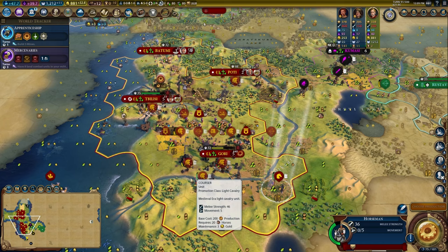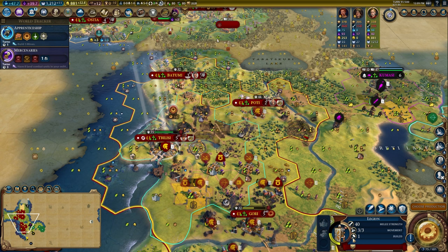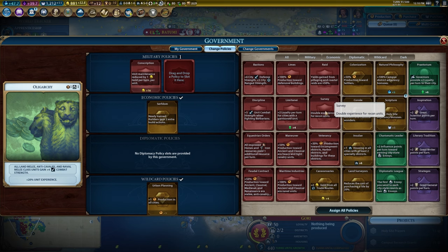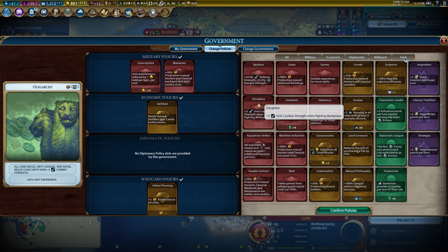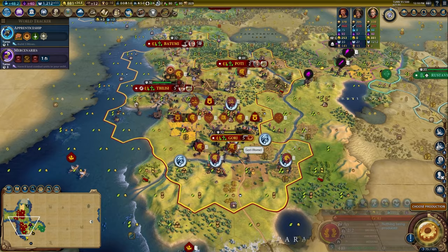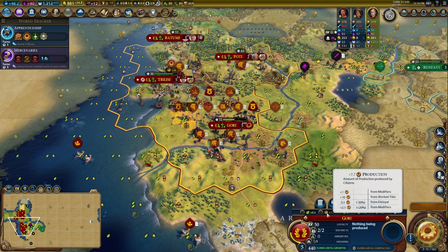I have a couple of legions that still have their build charges, so they can step and fix tiles or be used to chop out more military. We're taking out Raid and running the Maneuver card so I can chop out a couple horse units. Production is too important to me — urban planning is still very good, especially for cleaning up all the mess in all of these cities. We are benefiting from the 20% production modifier from Warlord's Throne.